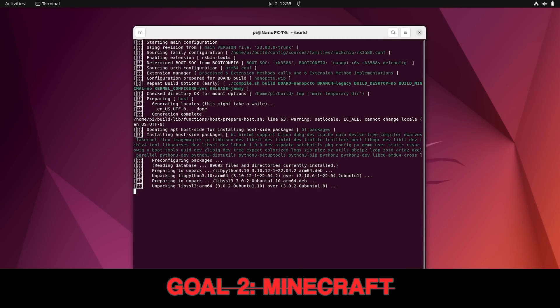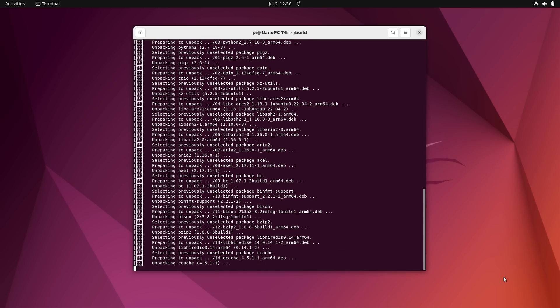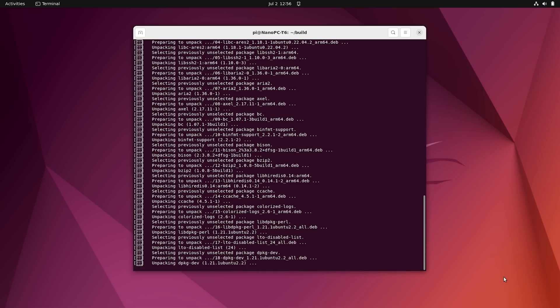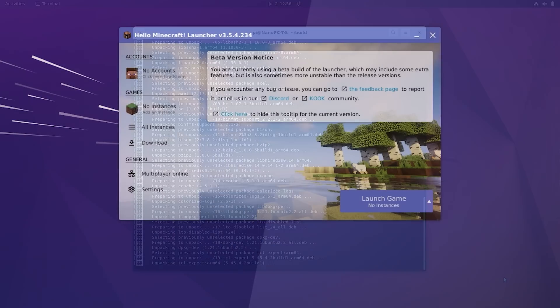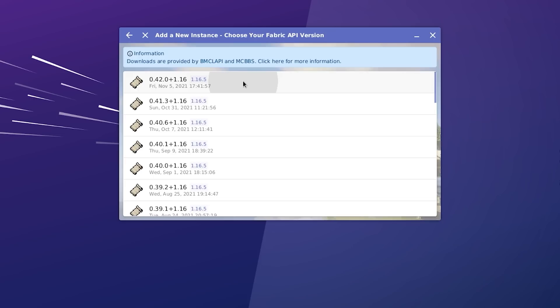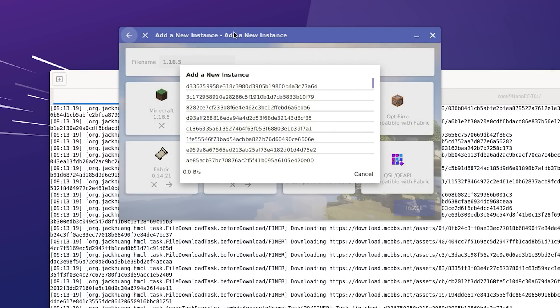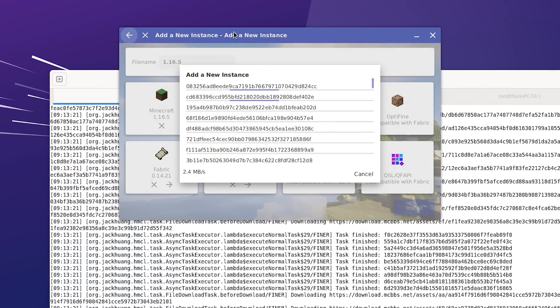I was about to give up on goal number two before I decided to try an easier way of creating a server image with something called dBootstrap. I'm not going to go into how this is done, but it's surprisingly pretty easy. After I had my own server image, I installed all of the stuff that I needed from scratch to get Minecraft going. Now we can finally install Minecraft using the HMCL launcher — this thing is pretty easy to use, and I'm just going to go through and install the mods that were recommended in that old forum post.